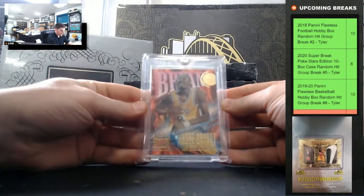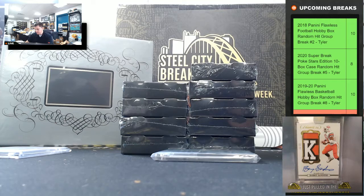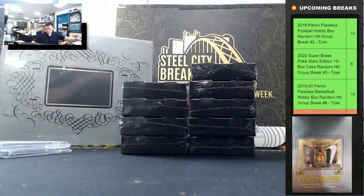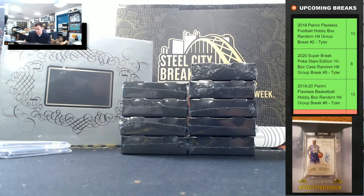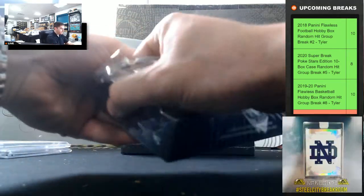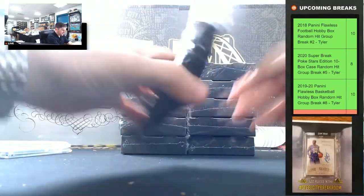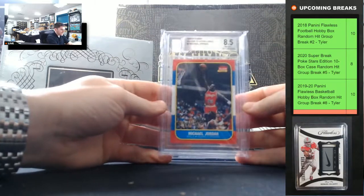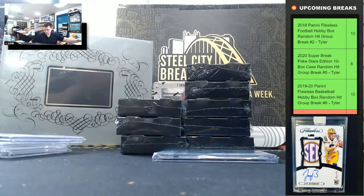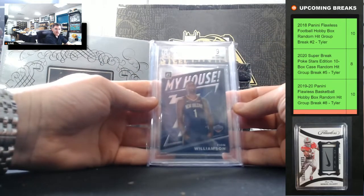Here's the Kobe Skybox Z-Force — it's a Kobe Z-Force rookie. Clyde Drexler Optic Auto. There's our Michael Jordan Decade of Excellence, it's a 1996. Zion Optic My House, PSA 9 Mint.